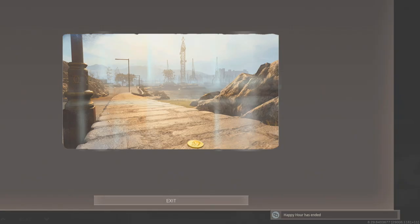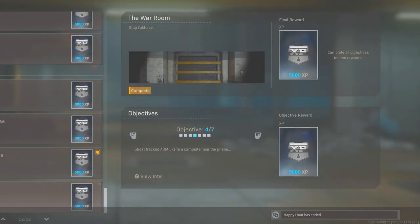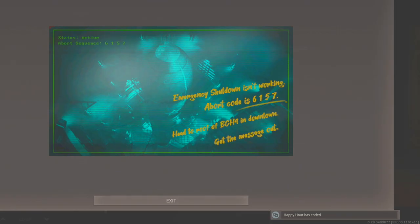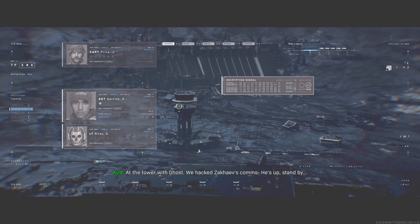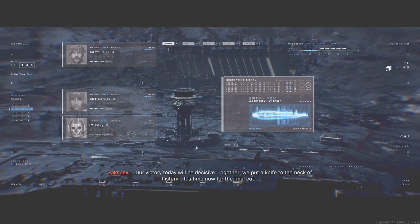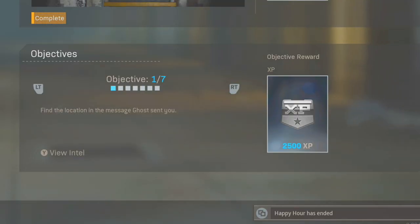What's going on guys, Middy here, and today we're going to be talking about how you can do the intel missions in the War Room. What's really unique about this intel is once you actually complete all six of these, a cutscene is going to play showing you Zakaiyev trying to launch the nuke at the end. It's a really cool thing. The intel missions aren't hard at all to find, so let's just jump straight into it.